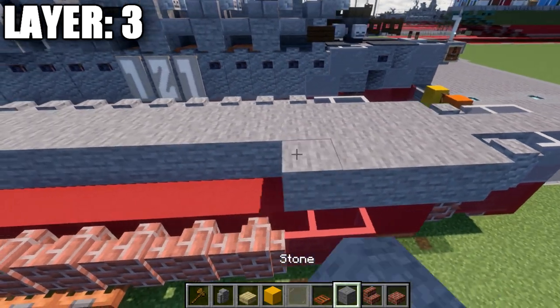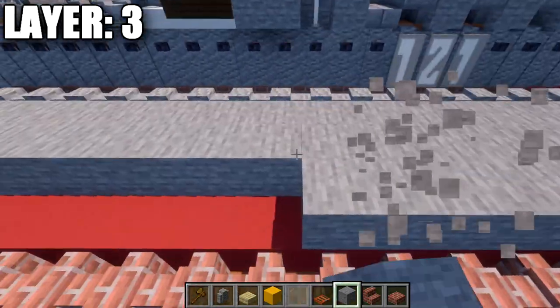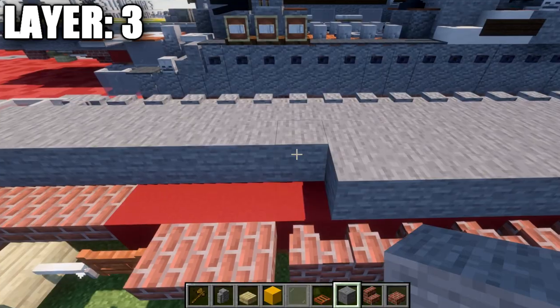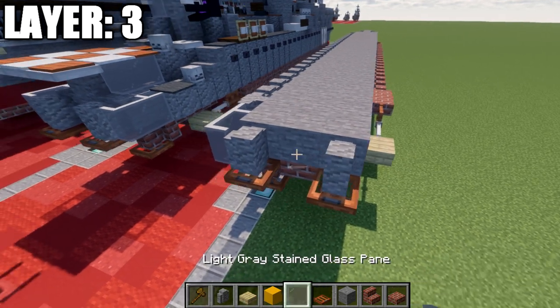Then 31 stone blocks back, followed by an andesite wall at the end.